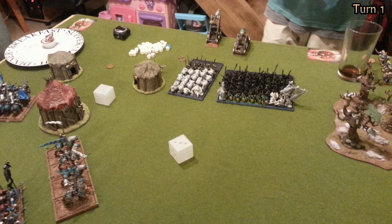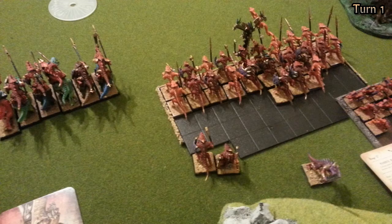The Goblin Skaven player's turn is next. He moves his Mangler Squigs forward — the Mangler Squigs are the white dice box there. He declares me as an enemy and uses his cannon to shoot, but only gets two casualties, which I'm very grateful for. I'm too far for his magic phase, and then it moves on to the High Elves.